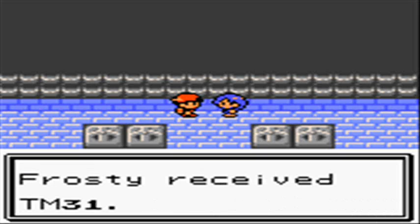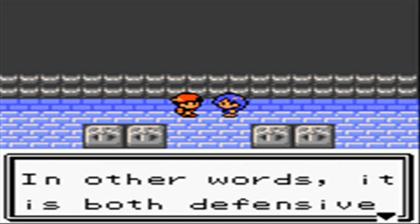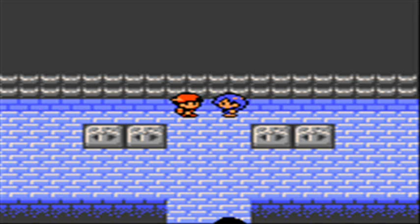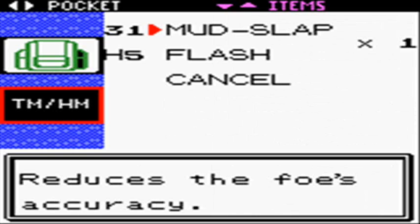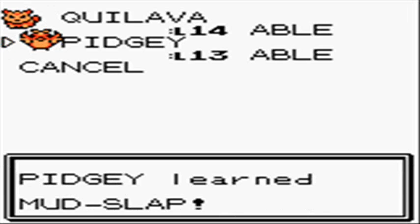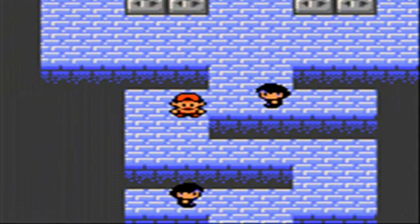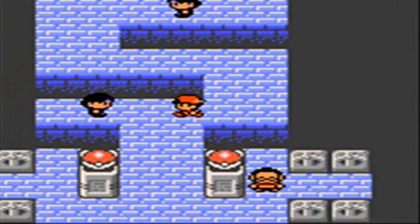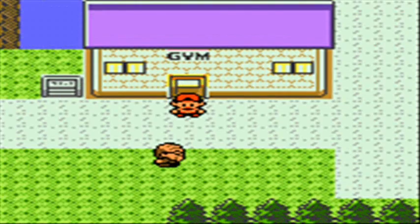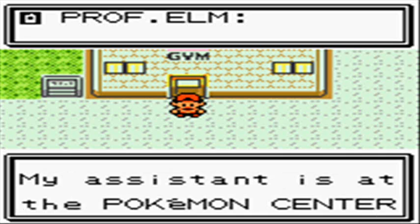Since we beat the gym leader, we get a couple of things. We get the Zephyr Badge, which apparently raises the attack of Pokemon — I hear this is completely fake, and I believe that it is, because I've never seen it actually do anything. Because we beat the gym leader, we're now able to use Flash outside of battles. Also, he gives you the Mud Slap TM that I'll use on my Pidgey, since Quilava has Smokescreen and Pidgey will get more of an effect out of Mud Slap — and I actually do keep it on him throughout the rest of the game.